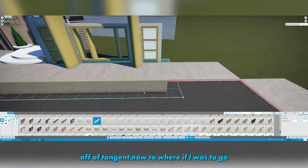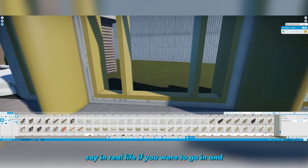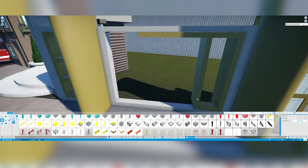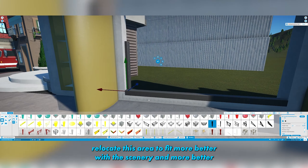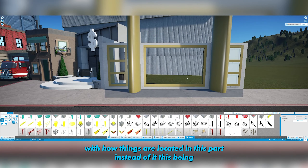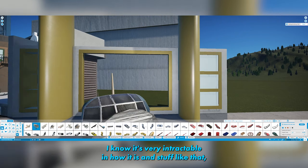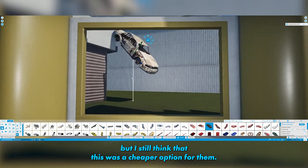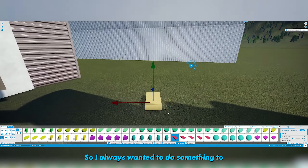If I was to go safe — like in real life, if you were to go in and relocate this area to fit better with the scenery and how things are located in this part — instead of it just being very interactable as it is, I still think that was a cheaper option for them.